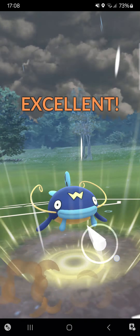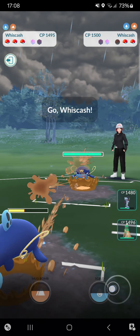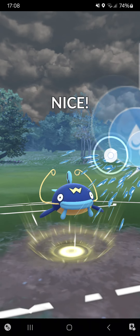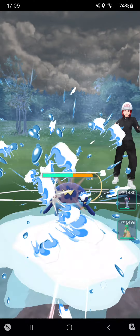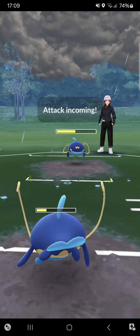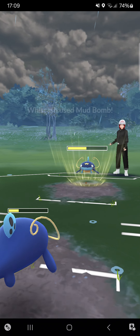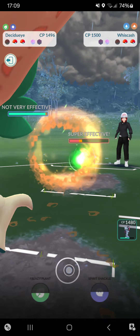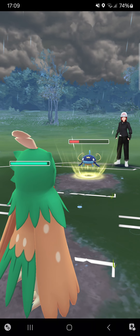Going for another Mud Slap — that KOs her Lickilicky! Amazing, love it. I can make it to a Skull Bash a little faster than her. That hurts — not getting an attack drop unfortunately. She goes for nice over-farming and goes for Mud Slap — that will KO me. So it's time for Decidueye.